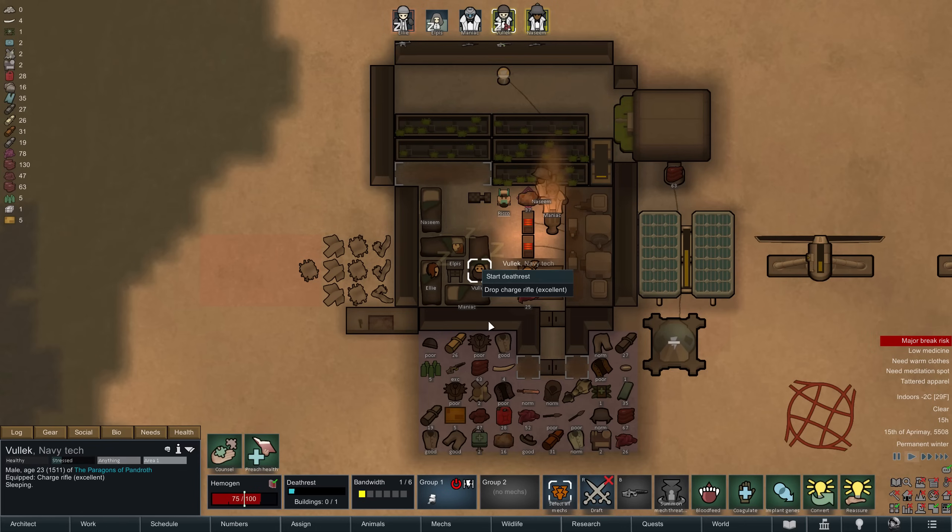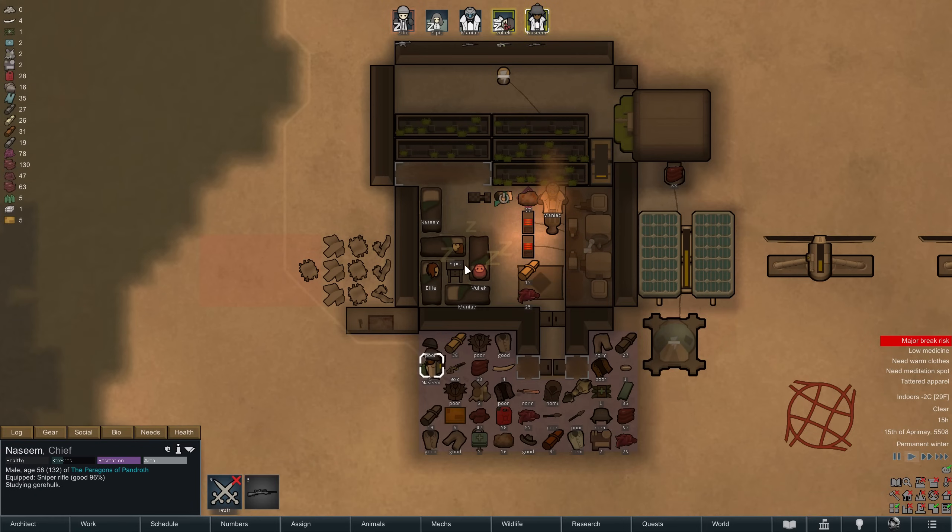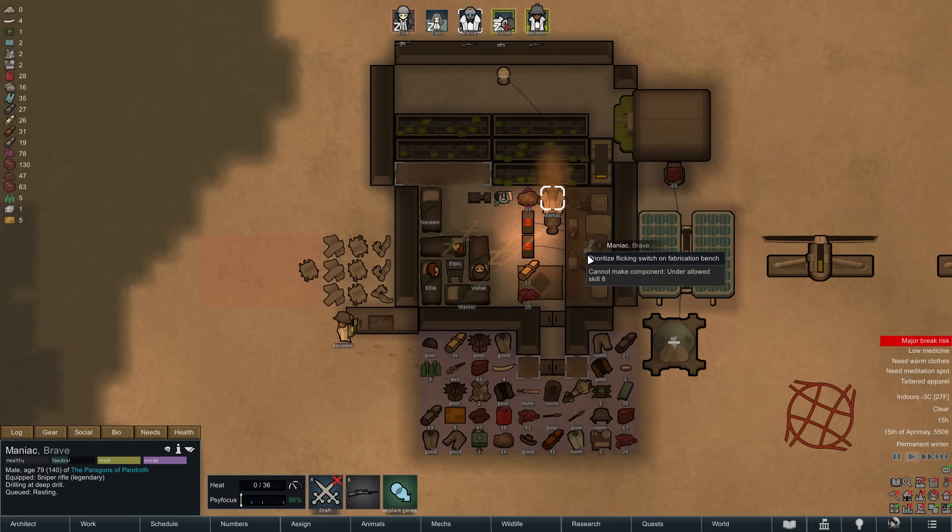At this point we unfortunately have no other choice but to start Vulek's death rest, and crucially that means we will not be able to make any new components for the next four days, as no one else in our colony has a sufficiently high crafting skill.